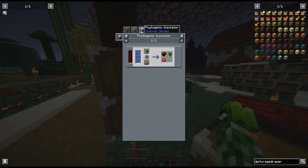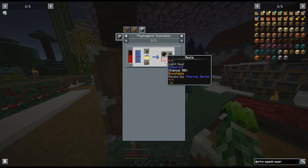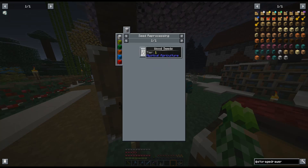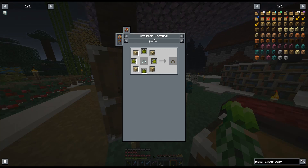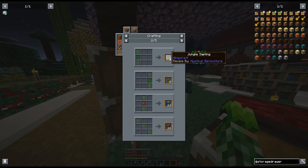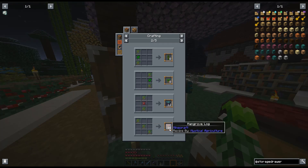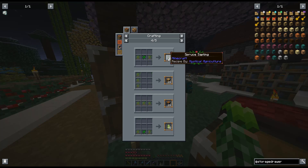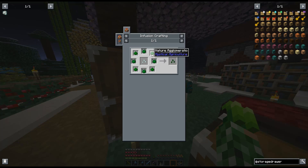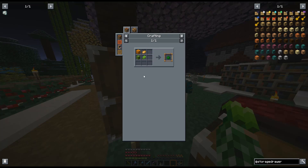There's a phytogenic insulator — if you put a sapling in there it gives you another sapling and logs. So automated tree farming is possible. Wood essence is made from wood seeds, and wood seeds are made from prosperity, inferium, and logs. I think it's just wood essence and you can make it into pretty much any sapling depending on where you place it. We could get mangrove without finding a mangrove biome — this is actually dope.